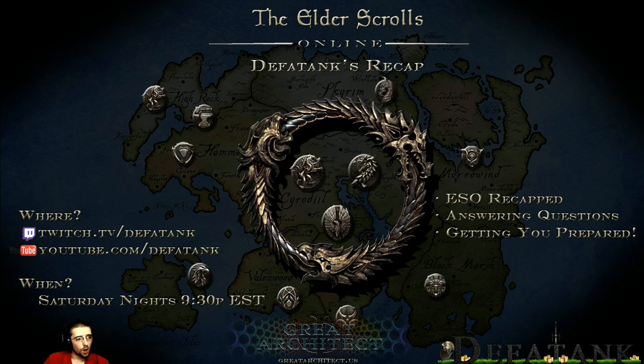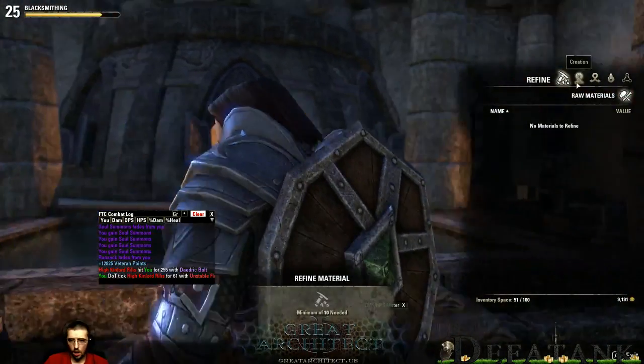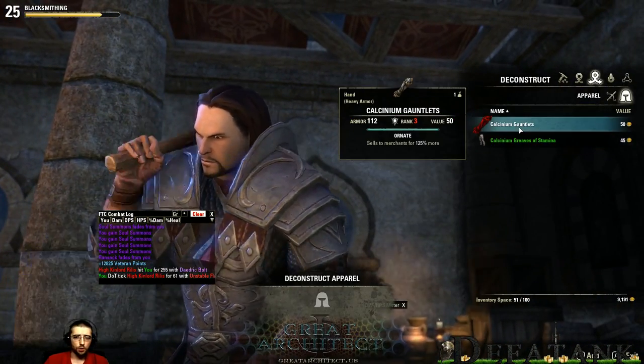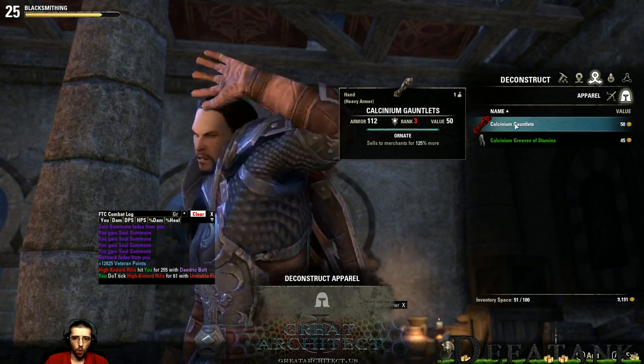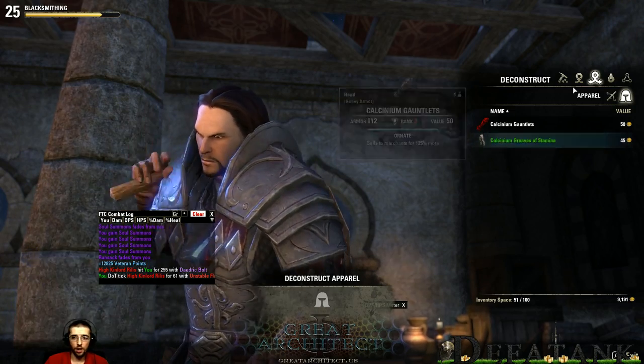Sean from Facebook is asking what the colors of text mean on items. Basically, it indicates the rarity of the item. Looking at these examples in game at the blacksmithing station — you've got calcinium gauntlets with white text and calcinium greaves of stamina with green text. That is just the rarity of the item.